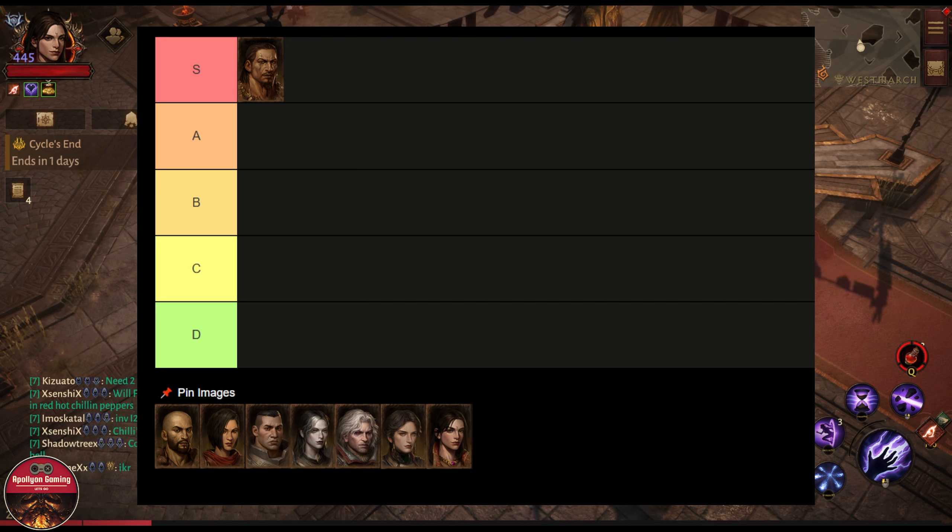Barbarian can also pull enemies toward itself and deal huge damage. There is a new porta build for Barbarian that is dealing a lot of damage in short bursts. A lot is happening right now for Barbarian and it's a fun class to play in BG.